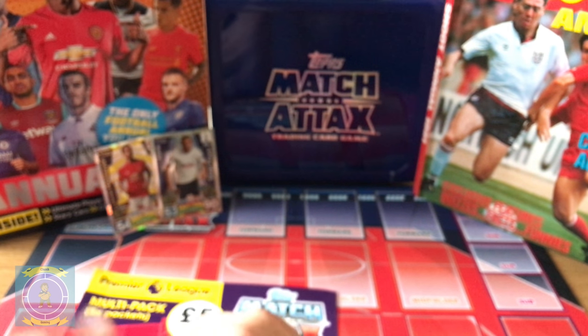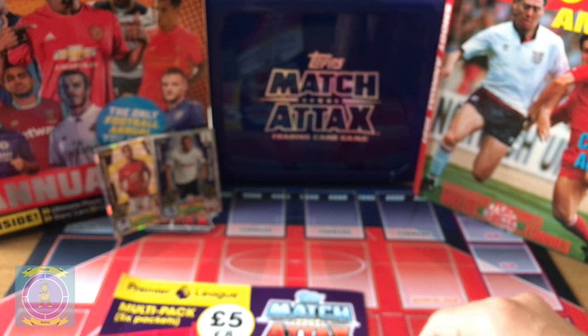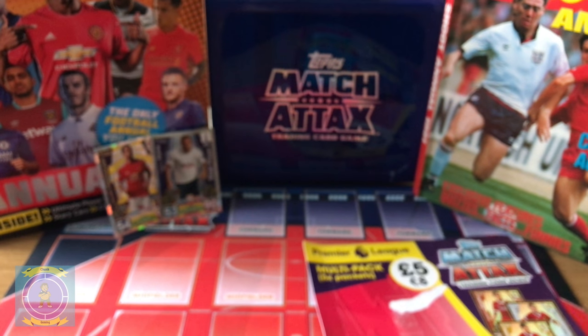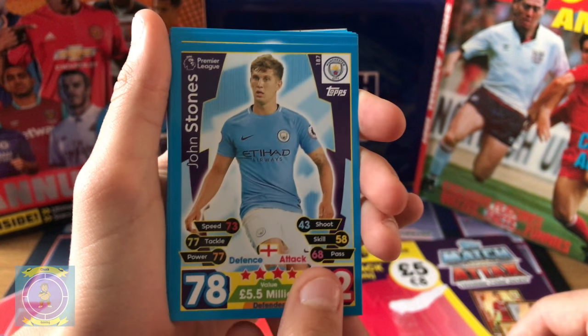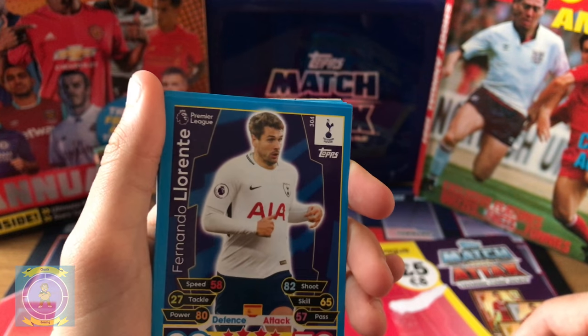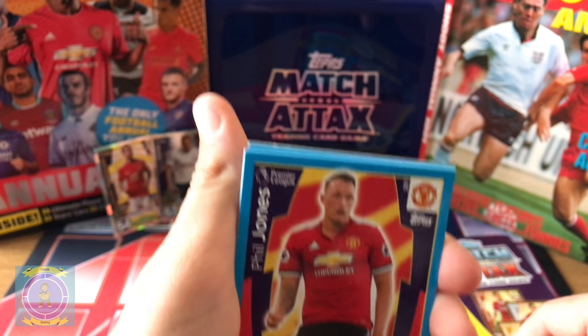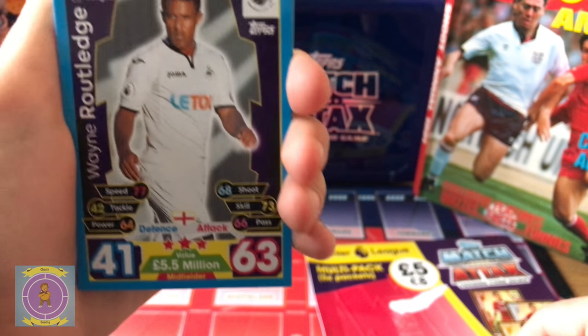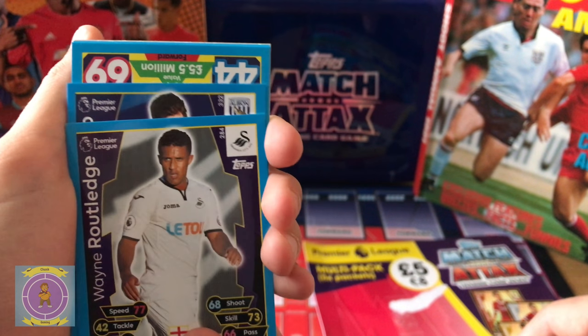Mini Craft's turn to open the next one. They are stuck on — different from last time. Jon Stone — he's just a standard card this year. Lavente, Phil Jones, Wayne Routledge.